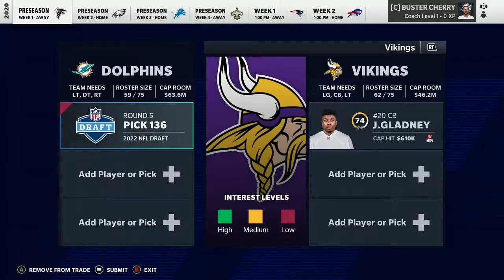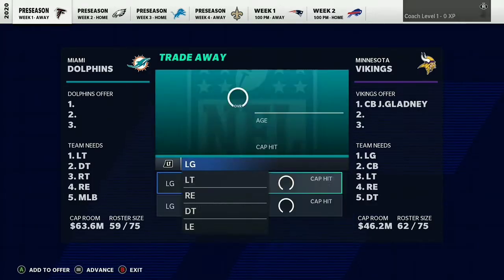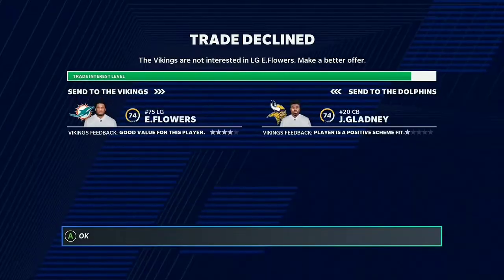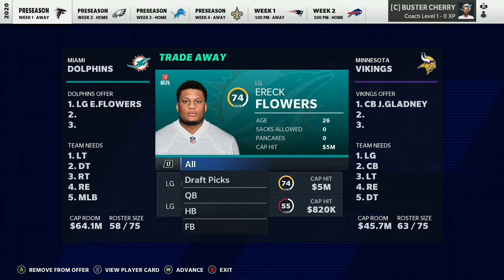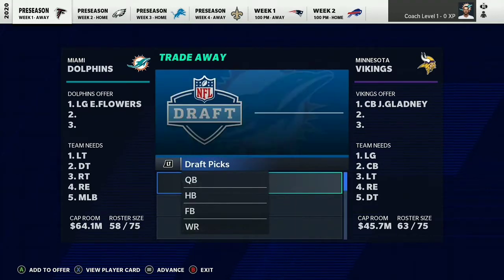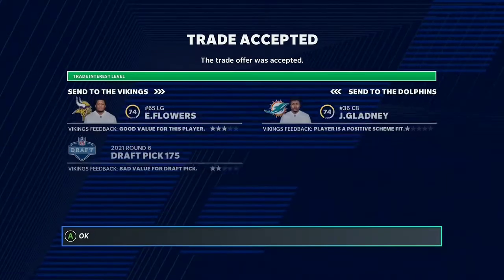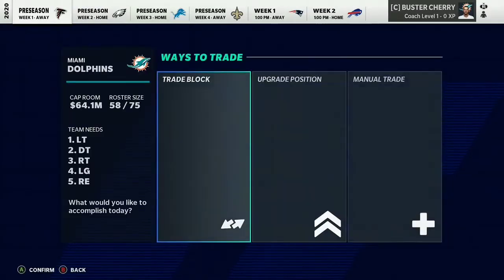Jeff Gladney went from about a 72 or 73 overall to an 80 overall, so his value increased tremendously. Eric Flowers almost does it. Adding an earlier sixth round pick — Eric Flowers and a sixth round pick gets you the rookie Jeff Gladney.